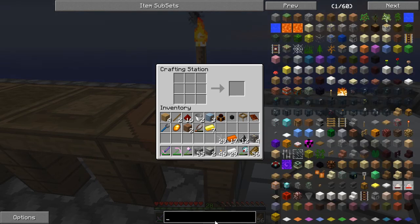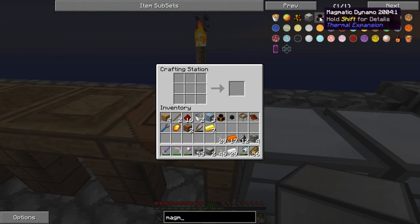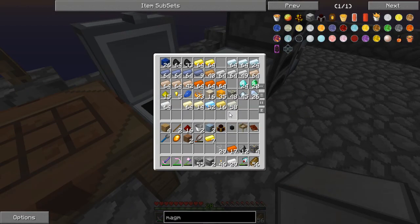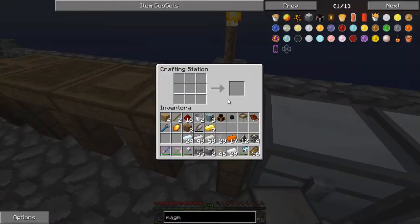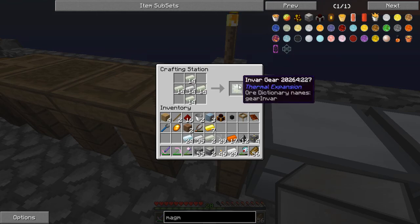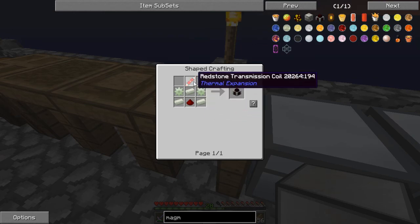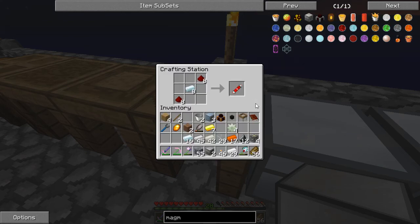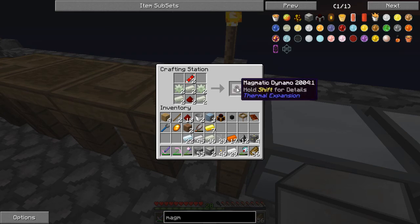Now I need to figure out how to power these guys — I'll need some magmatic dynamos. For that I need invar, invar gears, and silver. I do have some invar already cooked up. I want to make two magmatic dynamos straight off the bat. I don't know if it's going to be overkill or not. Two of these, and that's it I believe. Two magmatic dynamos — cool. These output 80 RF per tick unless it got changed, and the leadstone conduits should serve me.